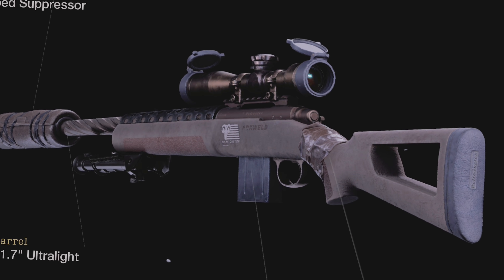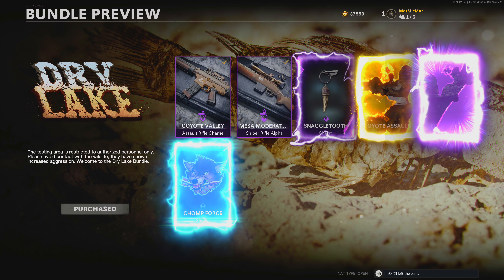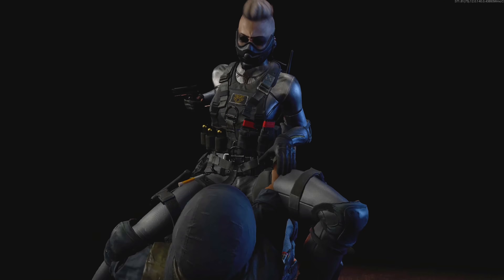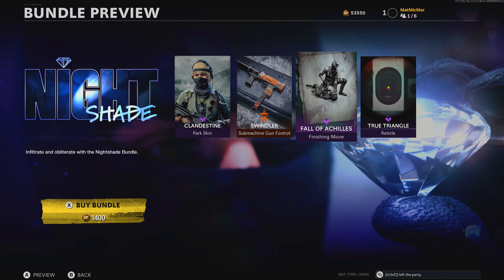A palancton blueprint — looks like that. I mean, it's something. Anything sniper I'm excited for. Fall of Achilles. Oh jeez, she got right on top of him. Thermal tracker — look at this.